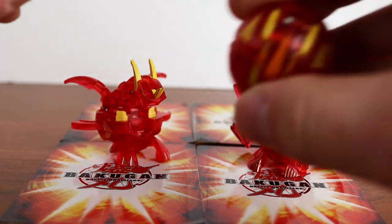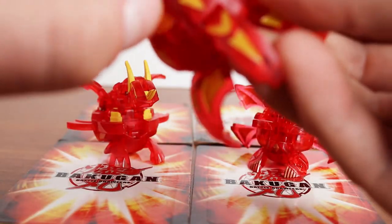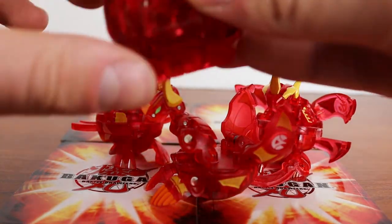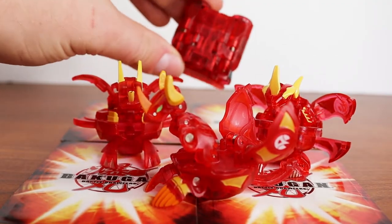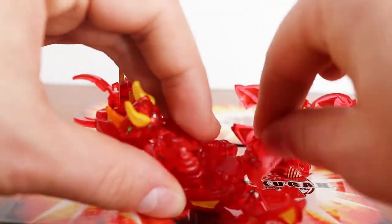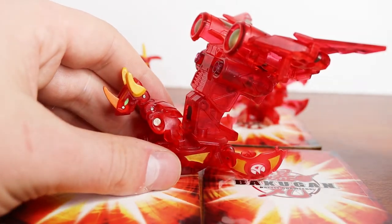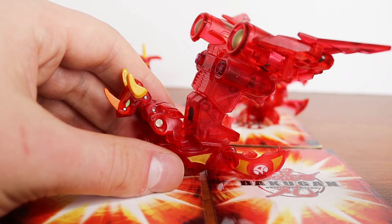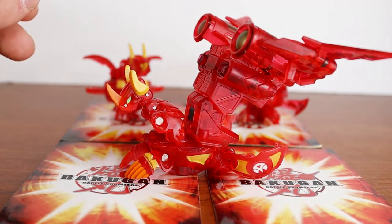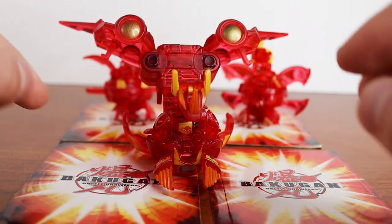And then we have Translucent Helix Dragonoid right here, and I also have his Translucent Jet Core in the back — this is the Deluxe version; it glows and lights up. Only one light seems to work sometimes since it's very old — when I got it the batteries were incredibly corroded. I think I have a video on it somewhere. It's a very big and intimidating Bakugan and I really love him.